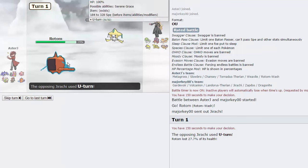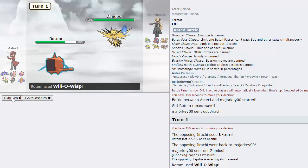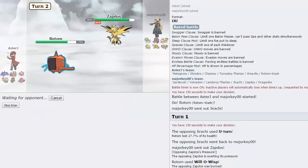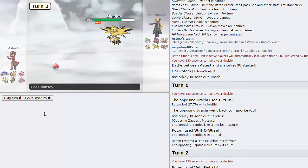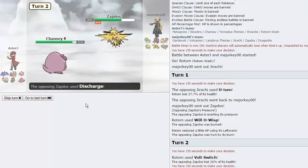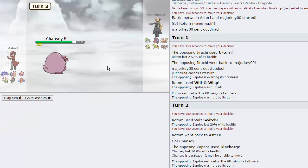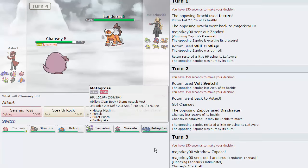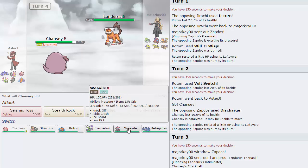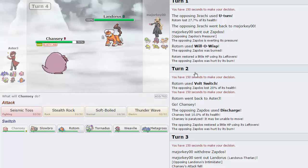I throw off a Will-O-Wisp as he U-Turns - he might not want to go straight into Volcanion. He goes Zapdos, which is amazing. If this is Defensive Zapdos, we do outspeed it, so I throw off a Volt Switch. He might want to Roost, but this gives me an opportunity to get my Rocks with Chansey. He goes for a Discharge and does get the paralysis, but we are Natural Cure so that doesn't matter at all. I get up the Rocks. My two offensive threats are weak to Rocks and I don't have hazard removal, so that would probably be his best play.